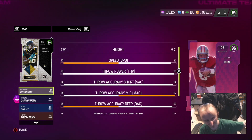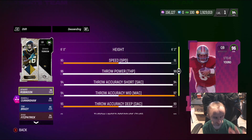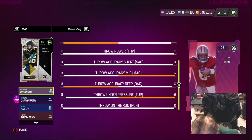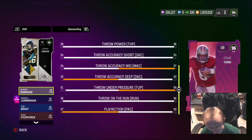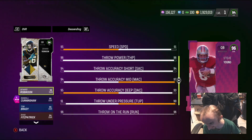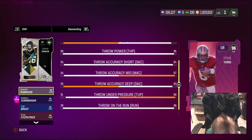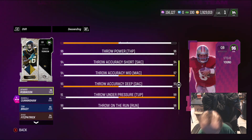Lastly we got Steve Young. If you know me, you know I like Steve Young cards. A couple Maddens ago I used to rock Steve Young hard. He's got 99 leg speed, 96 throw power, 94 short, 97 mid, 93 deep, 98 under pressure, 96 on the run, 93 play action. He's decent — not great but a good card.